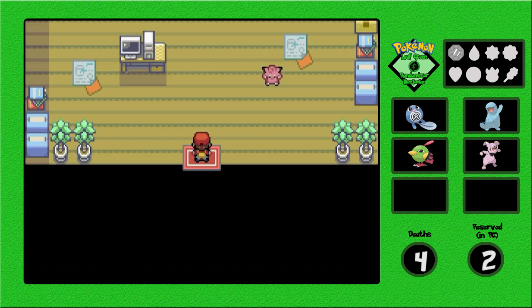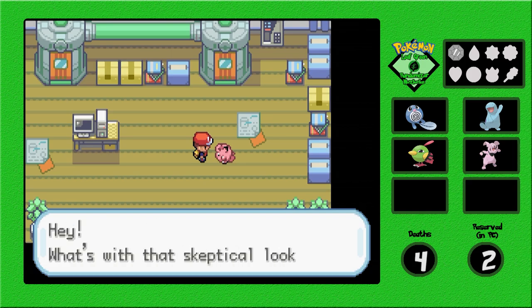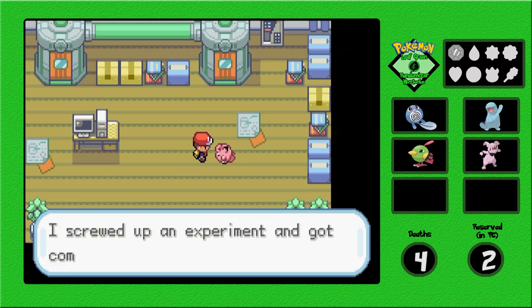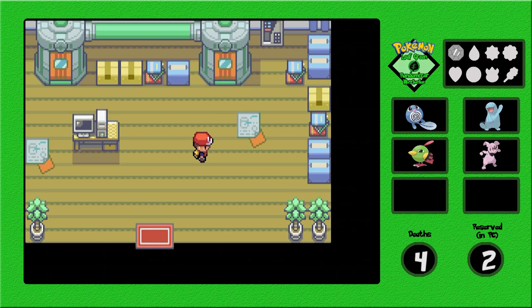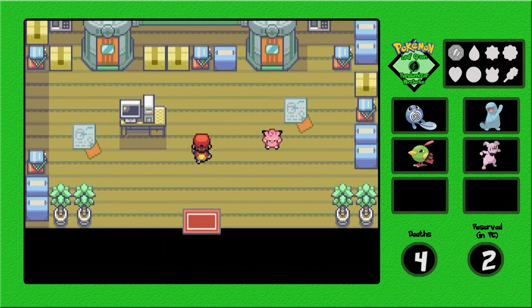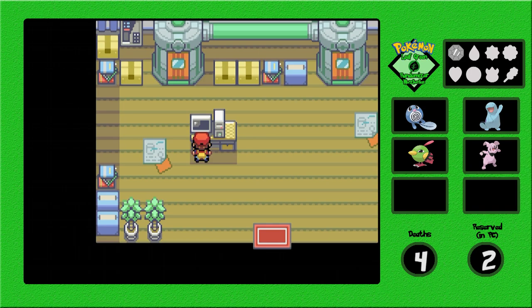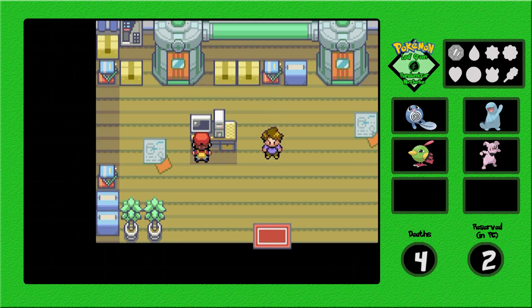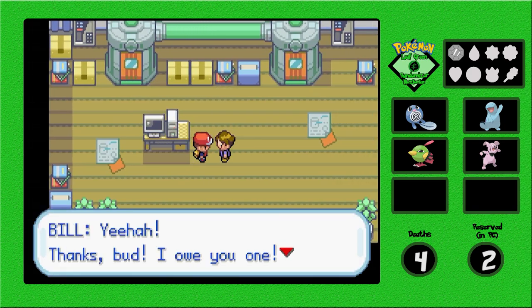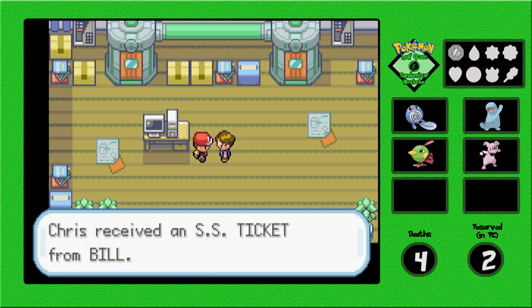Let's head into Bill's Cottage and see what's here. Hey Bill — he got combined with a Pokemon, sure I'll help you. We'll skip all that — hello Bill! Thanks, he gives us the SS Ticket which we need.